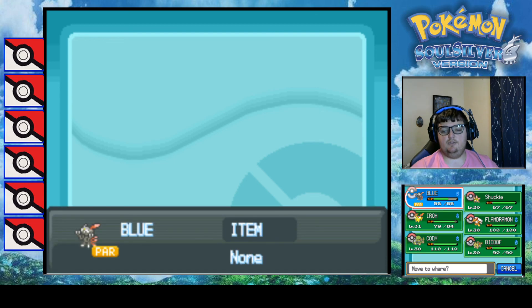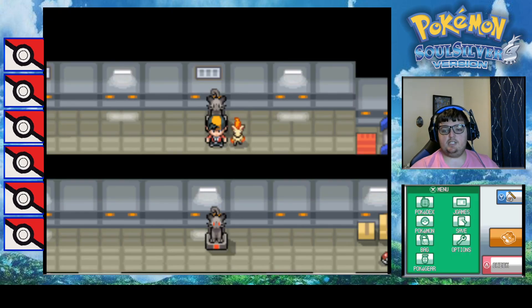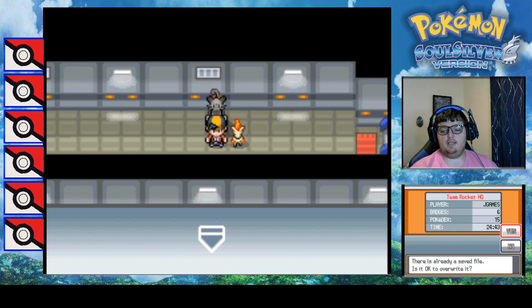Alright, so the Sneasel is interesting - it's a normal type with Chlorophyll ability. But its attack is super high so moves like Leaf Blade and Fly are a lot better for him than for Bayleaf. So that's interesting. Let's get you moved - I'm gonna put Iroh up front. We'll see how things go along. I'm gonna save here and we're gonna call that an episode.